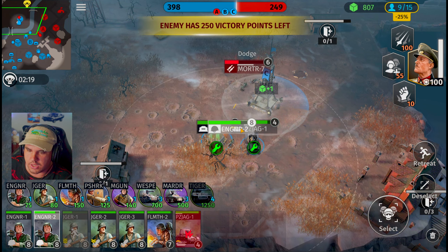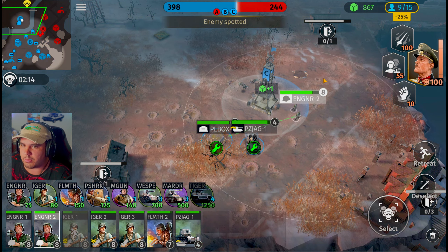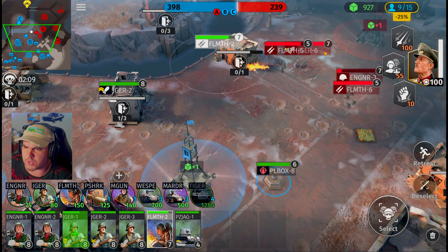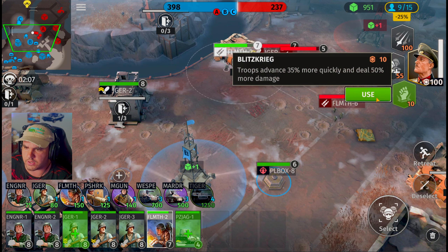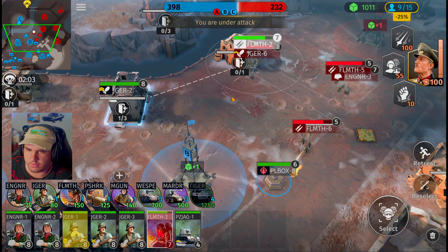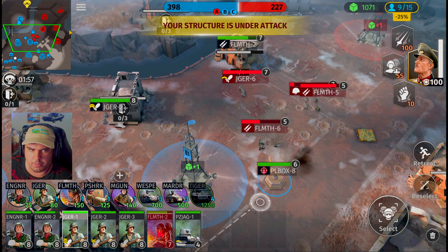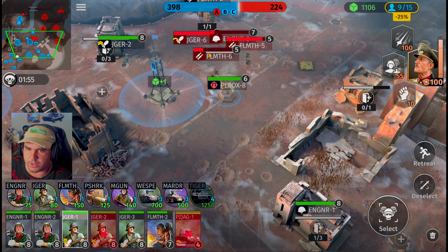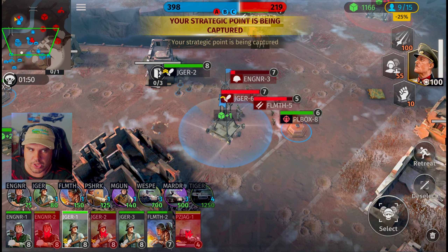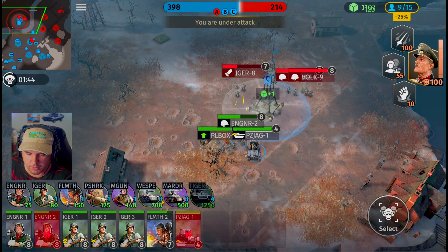He's got another mortar unit — he's just pulling out troops from all sorts of places. Engineering squad is going to stand on this post. The pillbox is going to do the majority of the damage but we want to make sure that post remains ours. Door squad, pop outside the building and show him who's boss. Back inside the building. Jaeger two, pop out. Year one, move out. We still got an engineering squad inside this area. He's focusing very heavily on ground troops and doesn't have much tanks, which is why we're not necessarily using a mortar just yet.